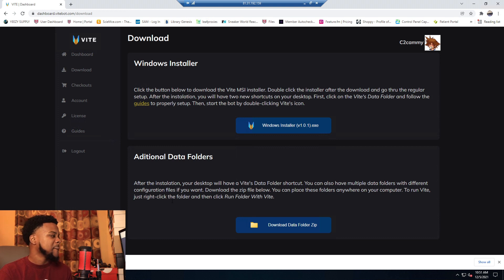After installation your desktop will have a Vite data folder shortcut. You can also have multiple data folders with different configuration files. So if you buy three Vite keys and need to run three instances, you can have different proxies and profiles for each instance. You can do that with additional data folders on one machine, or download the bot on different machines and run instances simultaneously.